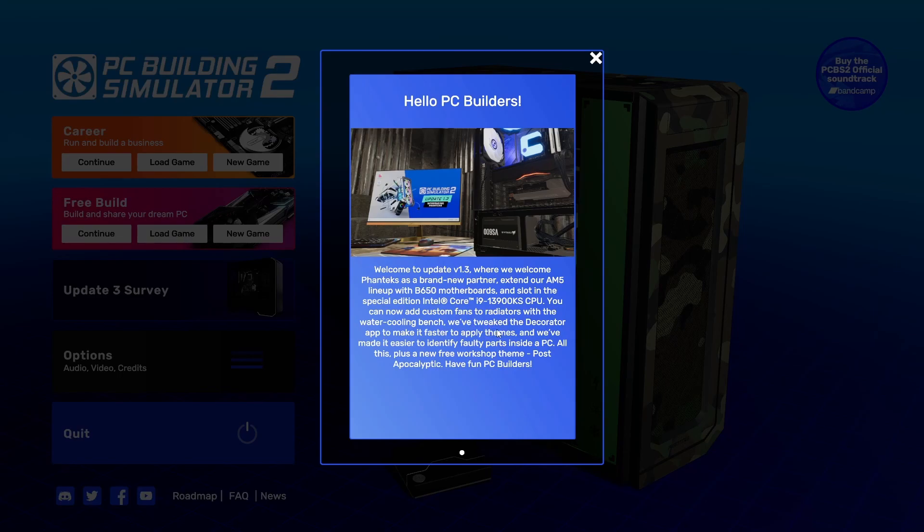We've got custom fans to radiate its water cooling benches, we've tweaked the decorator out, and we've made it easy to identify faulty parts inside the PC - oh, that could be pretty useful. All this plus a free workshop theme: post-apocalyptic. Have fun!